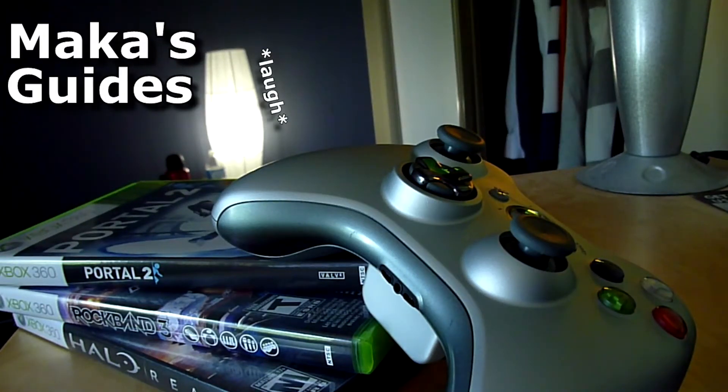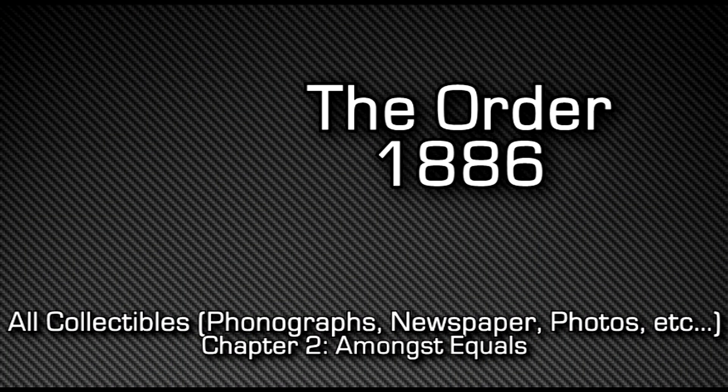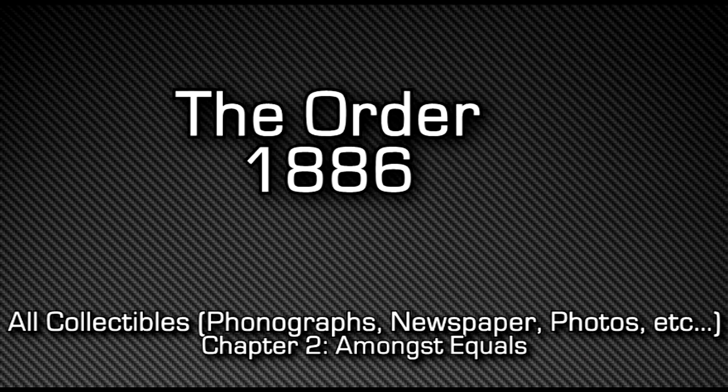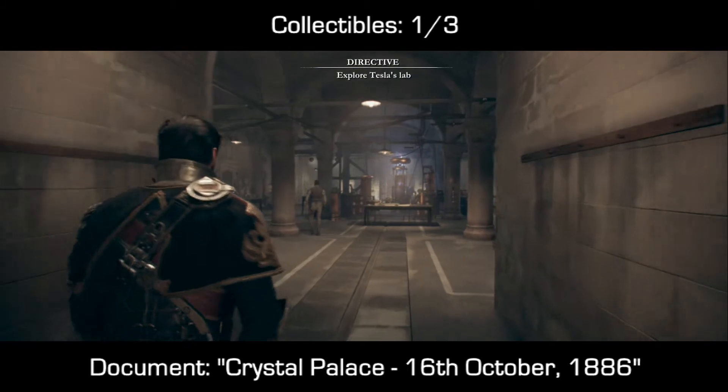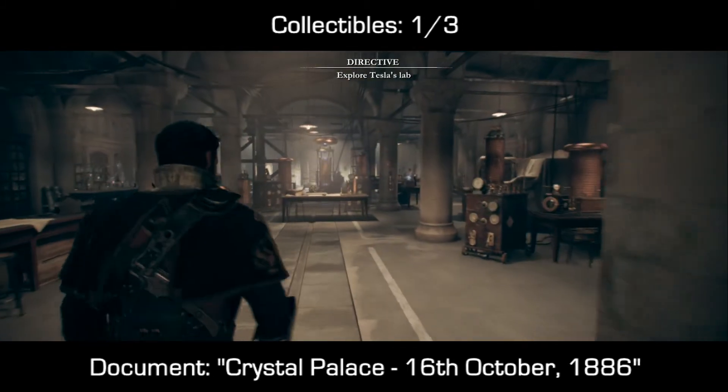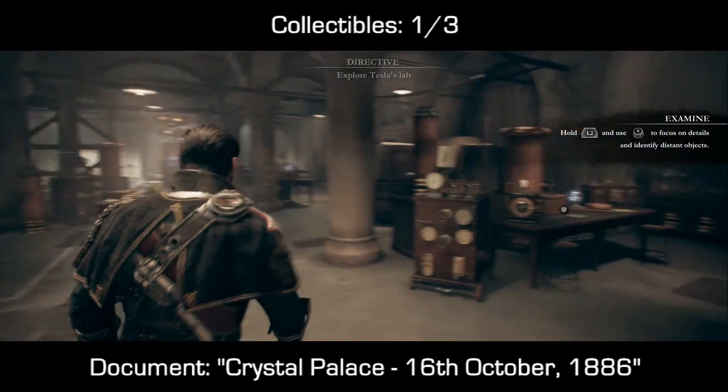Macca's Guides. Hey guys, Macca here continuing with the Order 1886 full collectibles guide. This is chapter 2, 'Among Equals.' In this very short chapter there are a total of three collectibles, all of them in one small area.